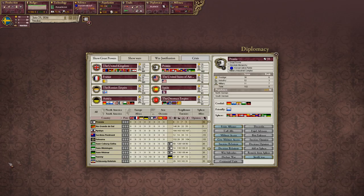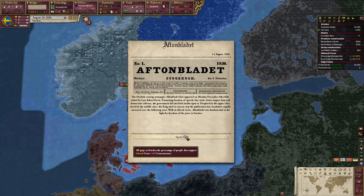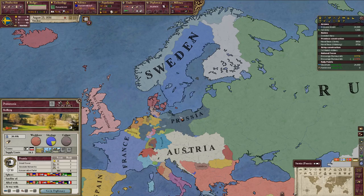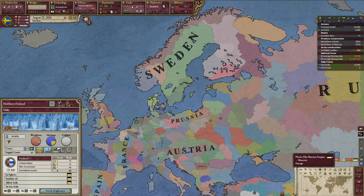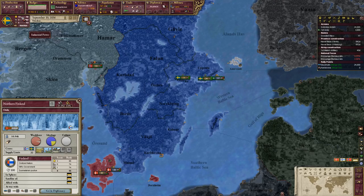To summarize the main goals: ally Prussia, get Denmark into our sphere, form Scandinavia, take Finland back from Russia, and eat into Russia's lands. Prussia's probably going to expand in various directions, but I mainly want this Finnish land. Colonization isn't really a Swedish game — we're a little too far away and might be able to colonize somewhere, but it might be pushing it. Everything else should be okay for Sweden.